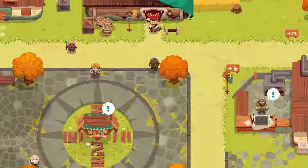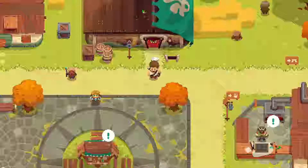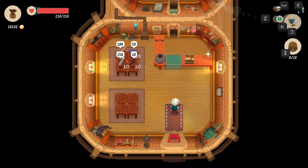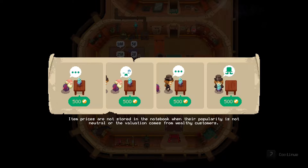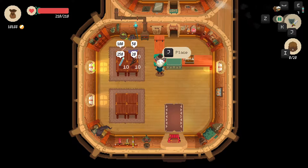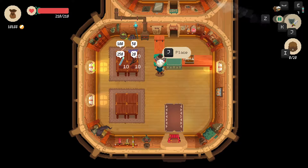It doesn't look like it's changed at all on the outside. 'Beauty comes from within.' We have more shop space. What is that — a tip jar? Item prices are not stored in the notebook when their popularity is not neutral or the valuation comes from wealthy customers. Every visitor adds a generous tip to their payment, shop total 120%. Now we'll actually get wealthy customers?